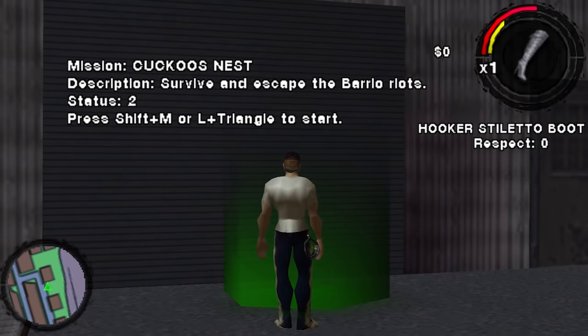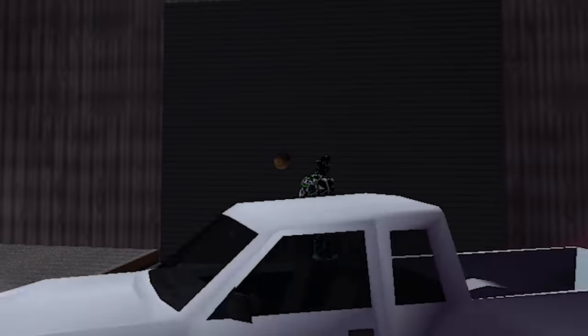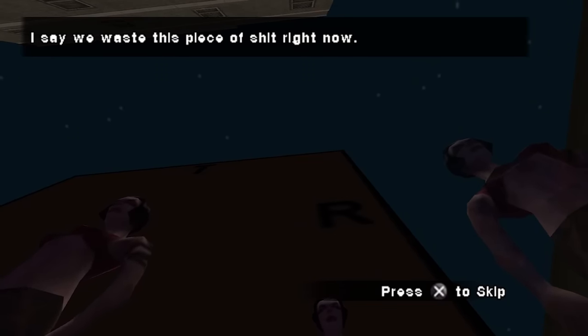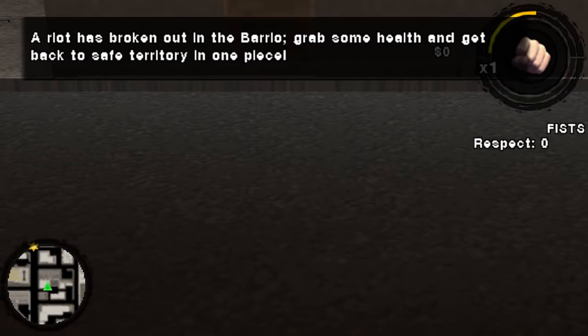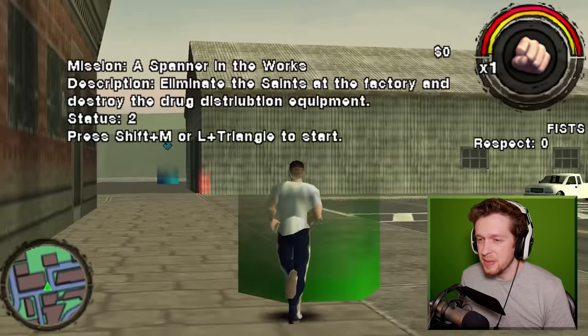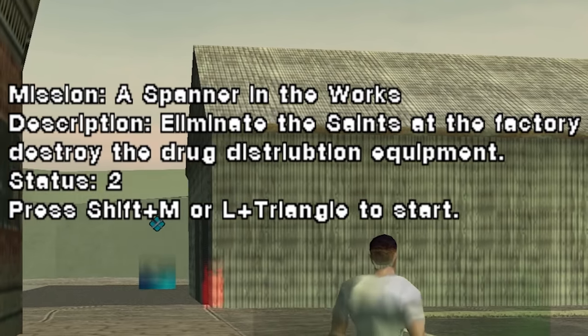Mission: Cuckoo's Nest — survive and escape the Barrier Riots. It's Void Man and Void Car. I say we waste this piece of shit right now. You guys are terrifying. It's not fair that I have three sleep paralysis demons. A riot has broken out — grab some help. Am I dead? I think I might be dead. I'll go do another mission. A spanner in the works — this whole feckin' game is a spanner in the works.